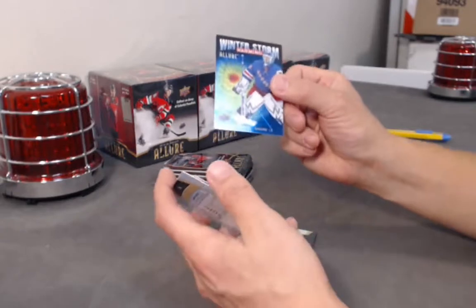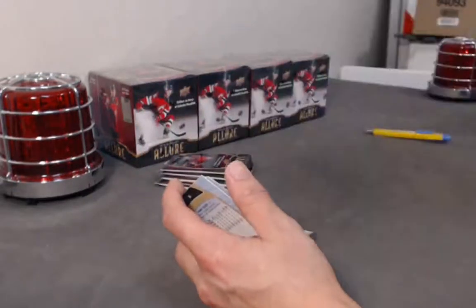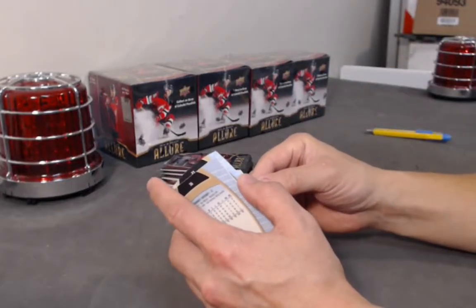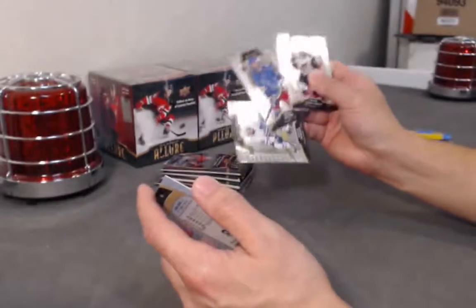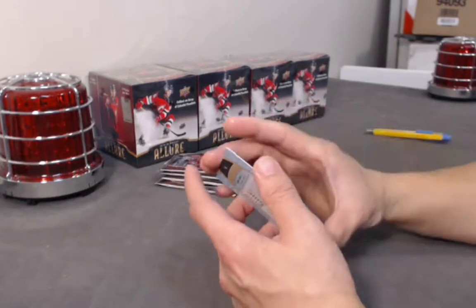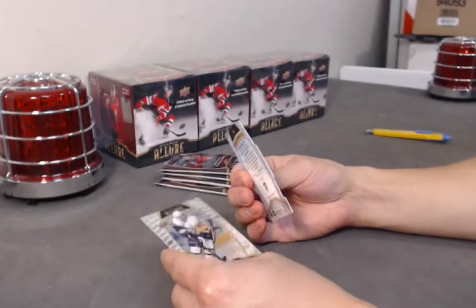Oh nice, we have a purple coming up. First, we have a Henrik Lundqvist Winter Storm. We have a purple — who's the perpetrator? This is a purple diamond auto out of 10. Let me get rid of these base first. Nice — 10 of 10, from the Pittsburgh Penguins.